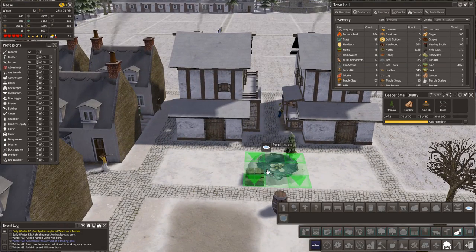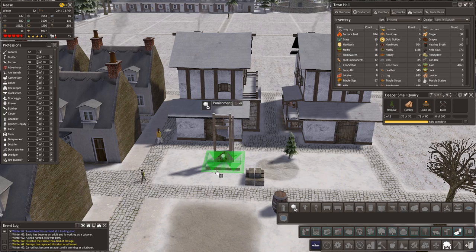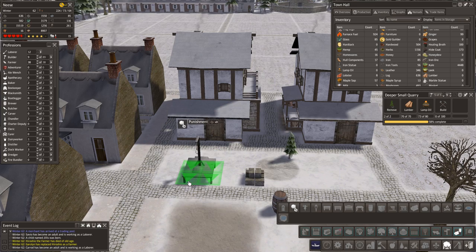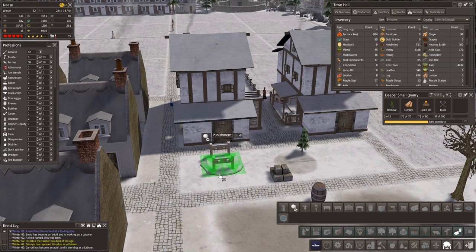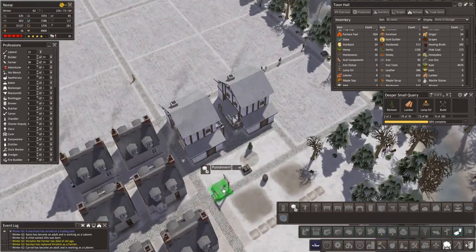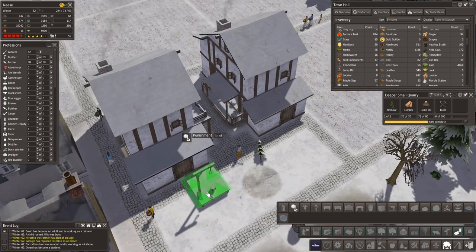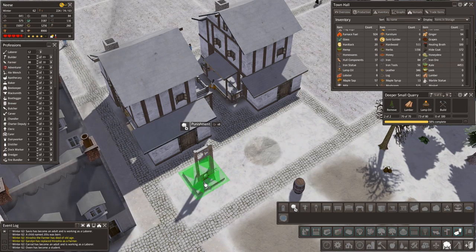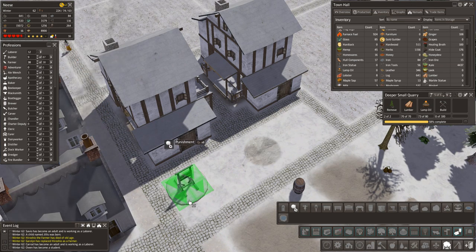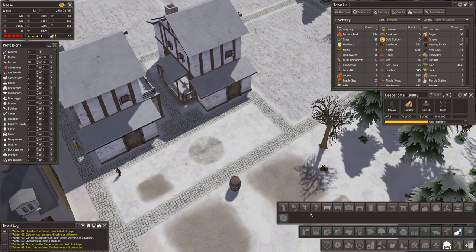Large pond for another day. Oh, punishment area — look at this! We can have stocks, a hangman's noose. Let's adjust the angle on this a bit. Maybe we can have some stocks here by the pond so people can come and enjoy the pond. Have some stocks there.